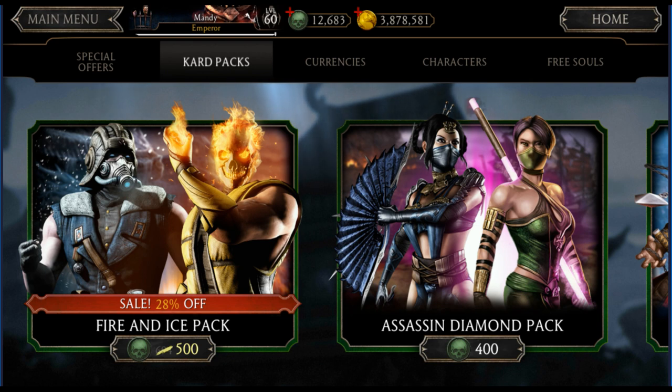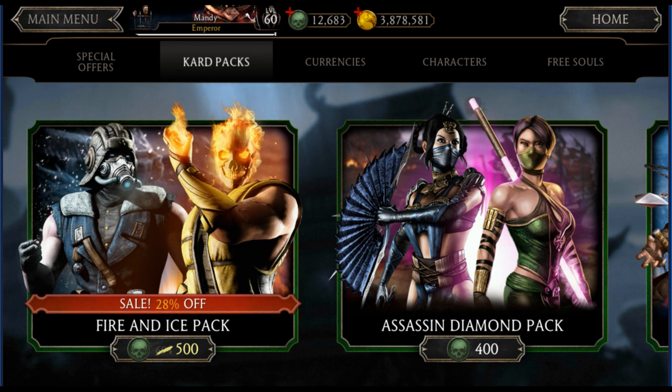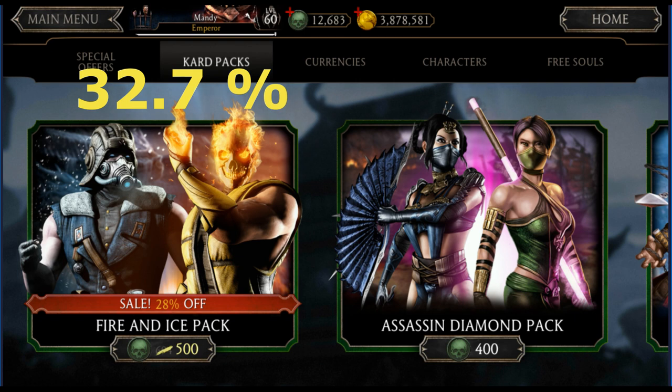Every single pack before was giving a 9% chance, but now we have 12%, and we get it for the price of 500 souls — and this is with a 28% discount. If I spend 2,000 souls across four attempts using the Fire and Ice pack, I calculated a 32.7% chance to pull one diamond card. If using the original Assassin Diamond pack or any other 400-soul pack, my chance is 31%. So the chance increases by 1.7% with this new pack.